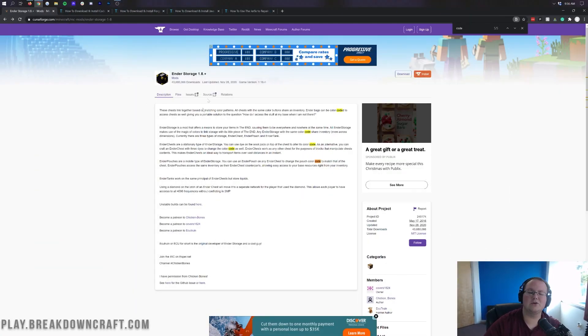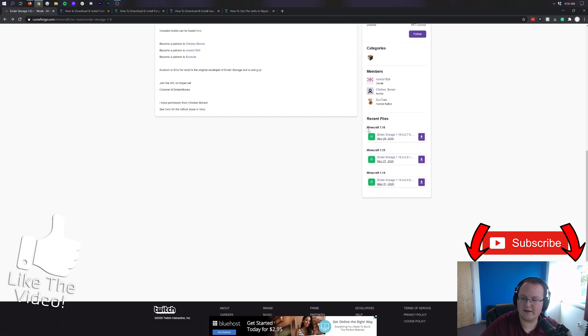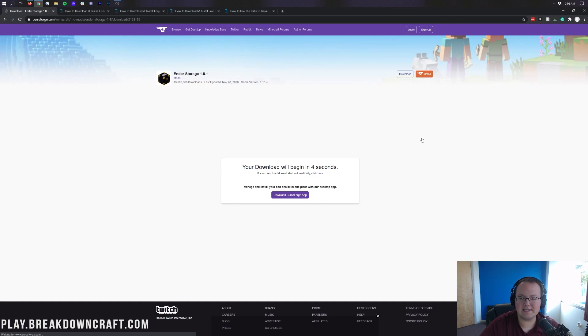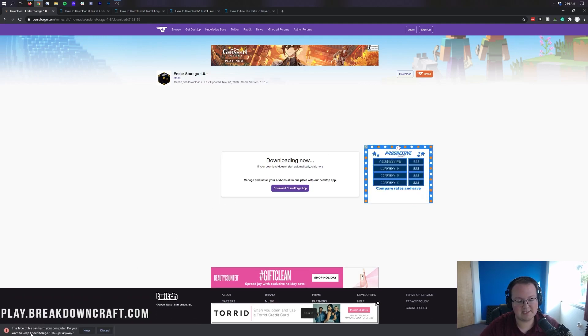But you're not here to start your own server — you're here to get Ender Storage. Go to the second link down below, which will take you to the Ender Storage official download page. Come over to the right-hand side and scroll down until you find the Minecraft 1.16 section. Under that, you have Ender Storage 1.16.4. Click on the purple download button to the right of that, and after a few seconds the download will begin. It's 100% safe to keep the file.